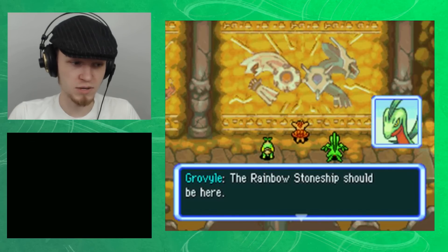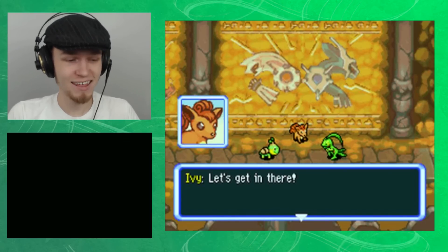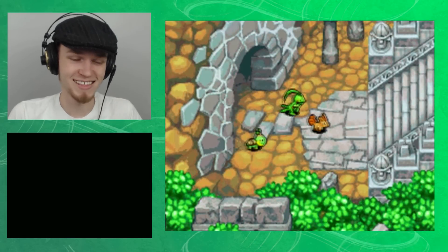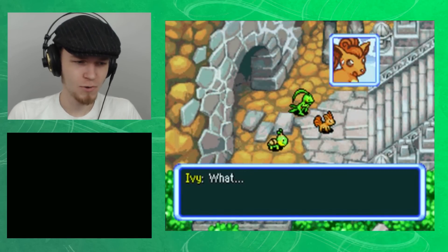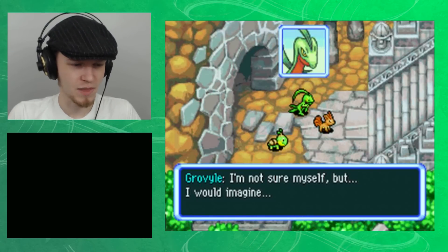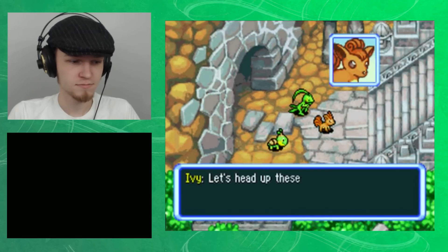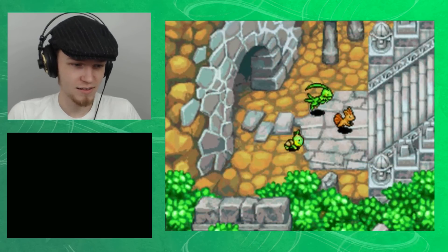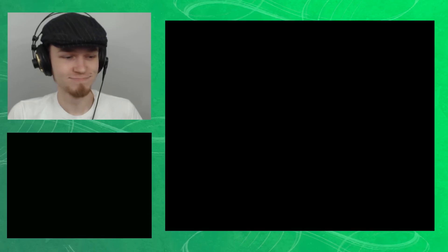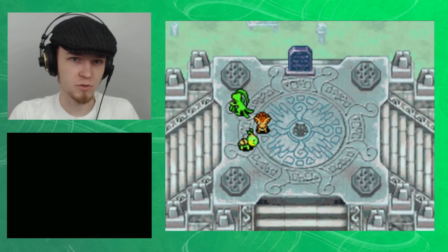The Rainbow Stoneship should be here. Let's get in there. Let's go get the Rainbow Stoneship! What is this place? I'm not sure myself, but I would imagine it must be the temple of the old ruins. Let's head up these stairs. I thought she seemed a little more nervous than she probably was.